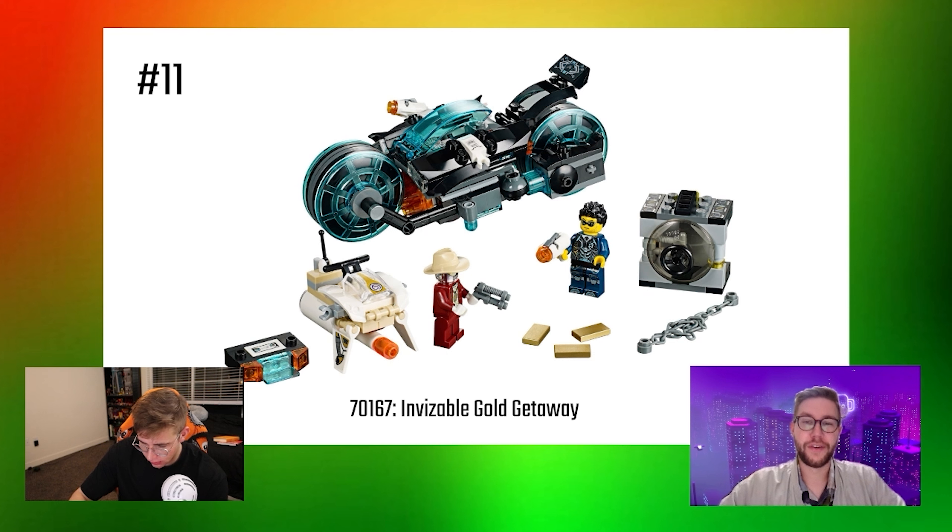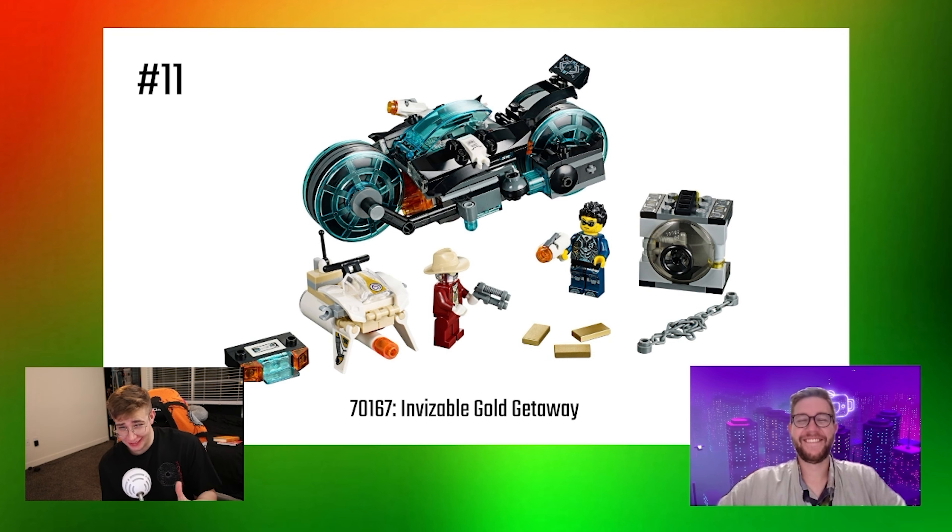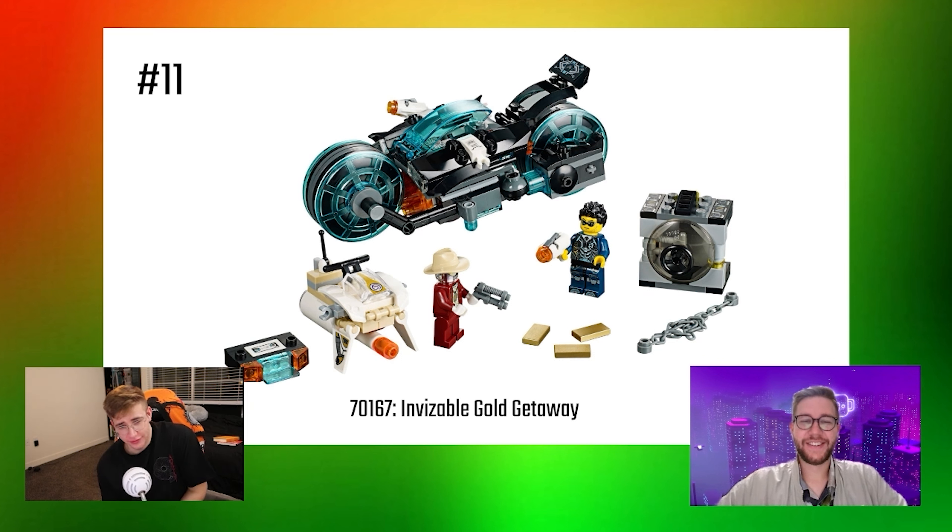Number 11 is Invisible Gold Getaway, which is kind of bizarre because this guy's not really invisible — he does have a semi-see-through head, but otherwise there's not a lot going on here except for the very Tron light cycle-inspired bike, which kind of transforms into a drone-like flyer. It's serviceable conflict in a box. It's a unique concept with the invisible figure and the invisible jet or whatever, but it's just not very cohesive.